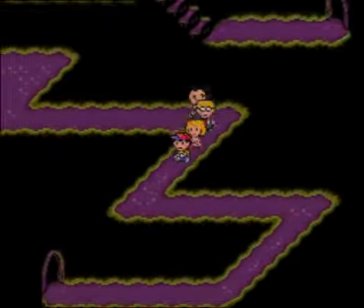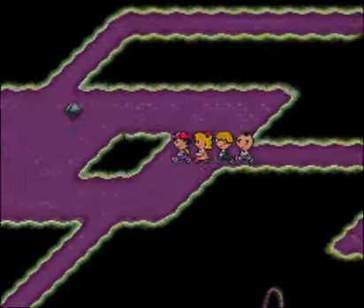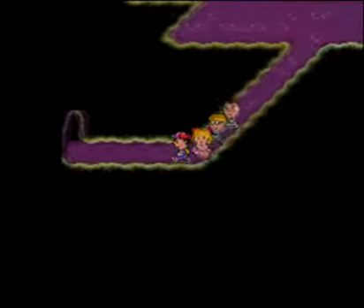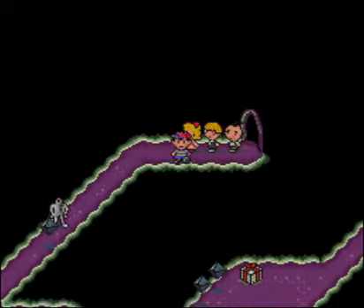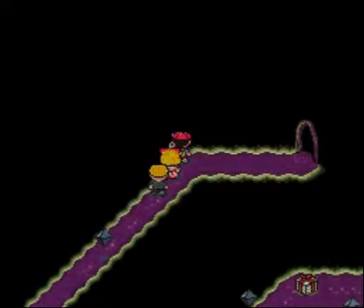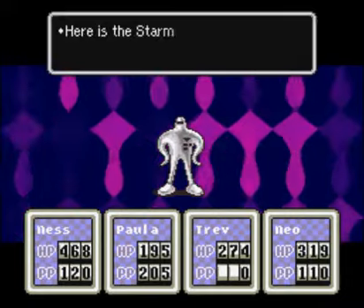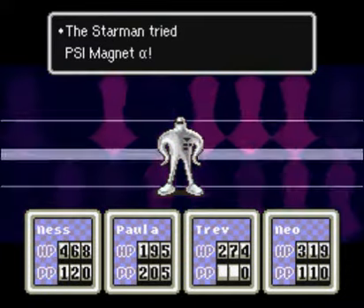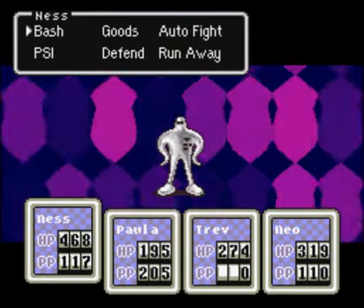Which way am I supposed to go here? We can look this way — there's a door here. I don't know what's down in that other area. There's two paths — which way am I supposed to go? I believe one of these is optional and the other is actually the way we want to go. See that guy? He's trying to teleport right into our party. This is a Starman. I believe we encountered one of these at the very beginning of the game when we still had Buzz Buzz in our party. You guys remember that?